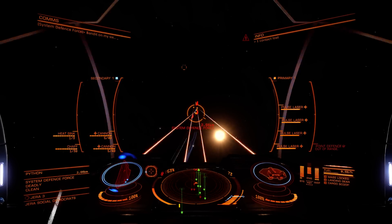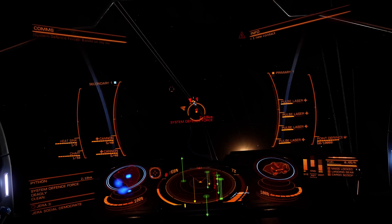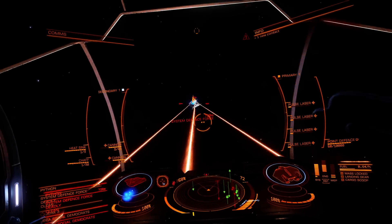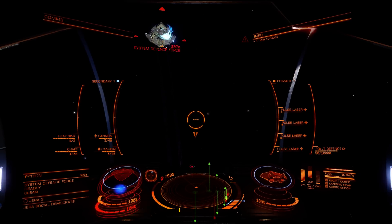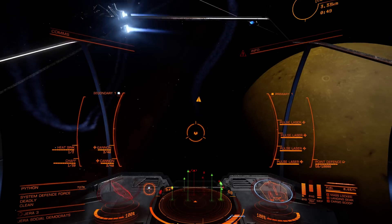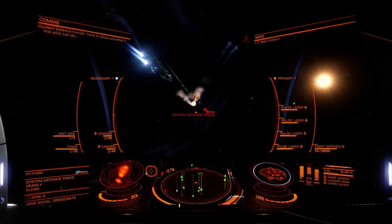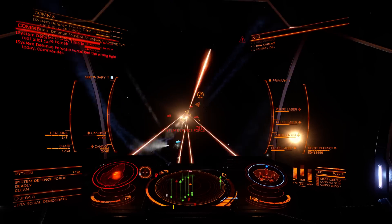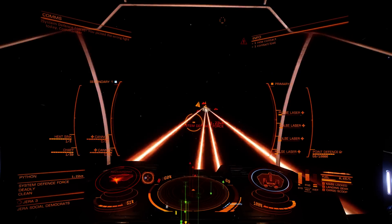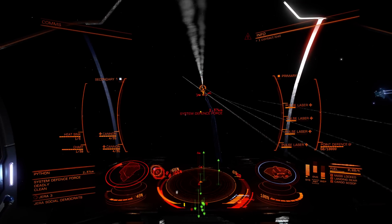Go on then. I've taken these on before and blew one up and the other one did a runner. Speaking of doing a runner, that's exactly what this one's doing. The shields are weakening, but so are his, because I'm not the only one shooting at him. He felt that one alright. I can't have much ammo left - no, I don't have much ammo left. He's running away, but now he's turned back round again.